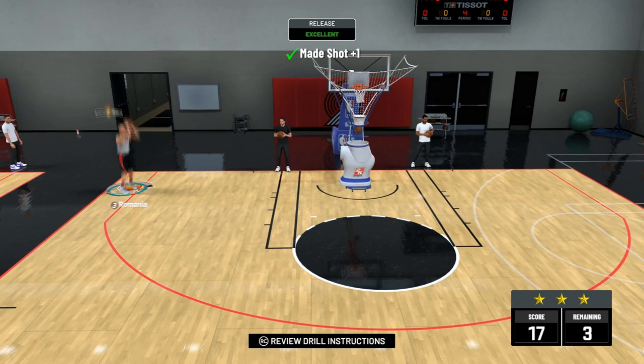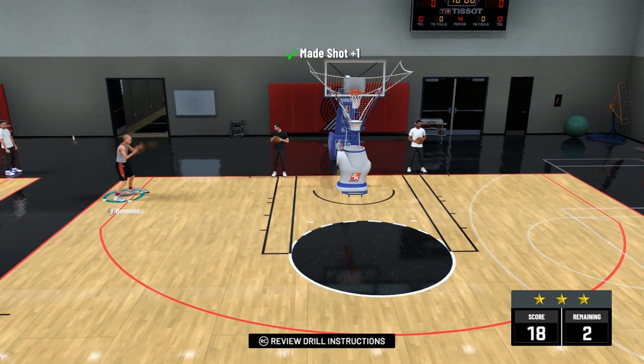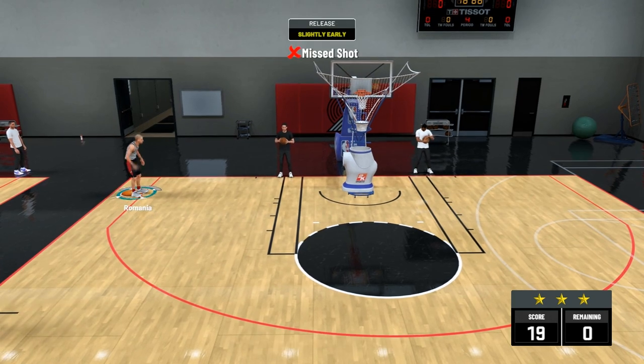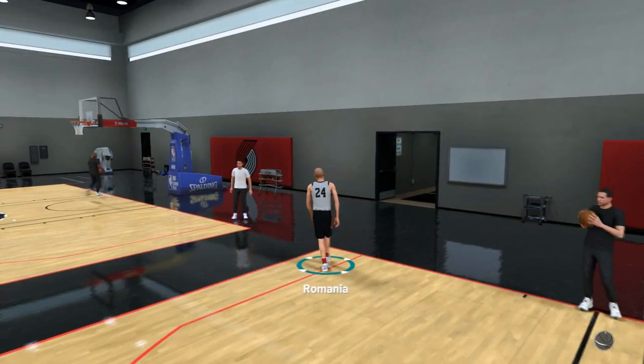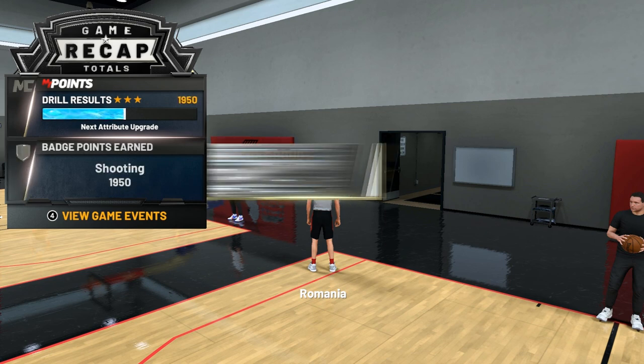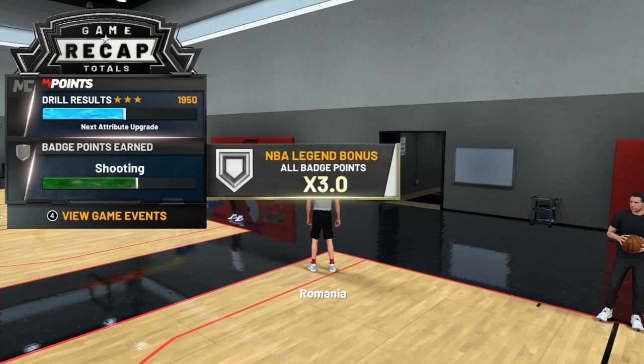If you have my keyboard configuration, you have shooting on the D button. Midrange shots are easy, but if you want to shoot threes in park, you'll see it's not easy.